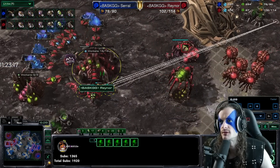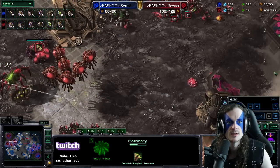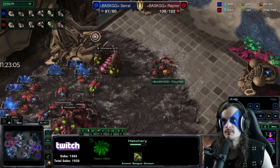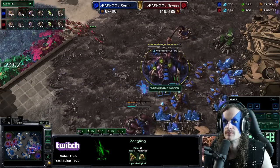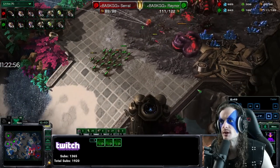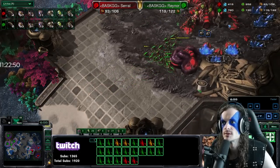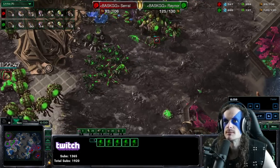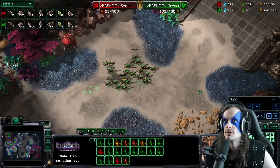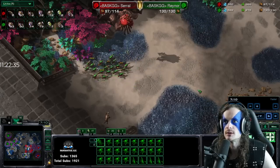Roach-ling-bane at the natural to defend, and he is going for another attack. On stream, Lambo got the build from him; Lambo managed to beat Serral with this build in the tournament as well, so it's quite the build. Rainer is sharking around — he's got lings on a hotkey, four roaches on a hotkey, and then another hotkey with some clump of stuff. Serral is now ahead in workers; Rainer is going to have the upgrade lead in the short term.